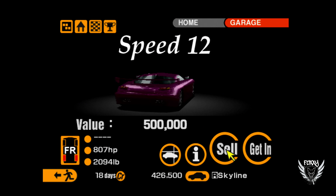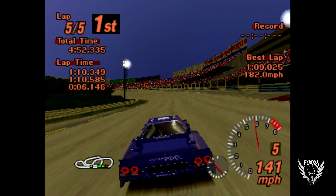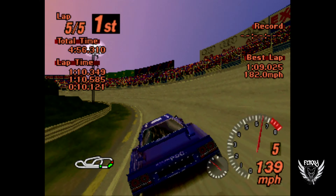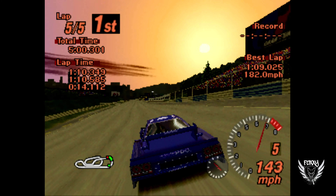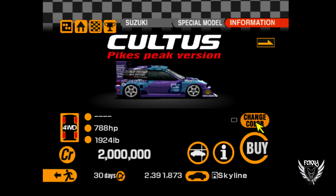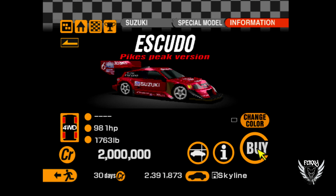That is my preferred method of getting cash stupid quick in this game. There are plenty of other methods that people have. Also, if you want to take this a step further, you could technically repeat the Red Rock Valley race a few times, sell that Speed 12, and go purchase an Escudo Pikes Peak for 2 million credits from the Suzuki dealer. And you basically now have one of the best cars in the entire game.